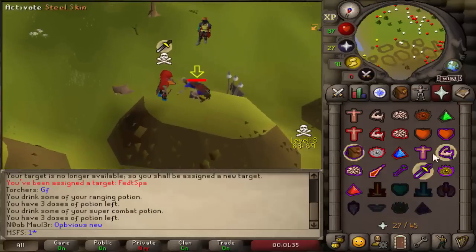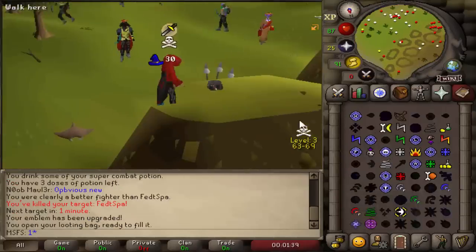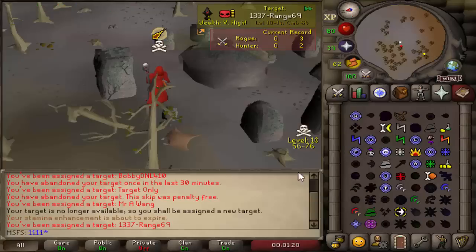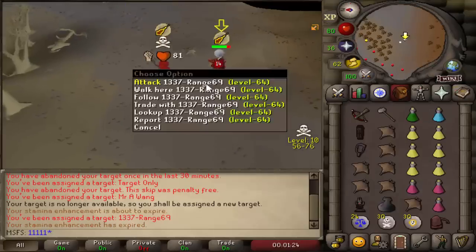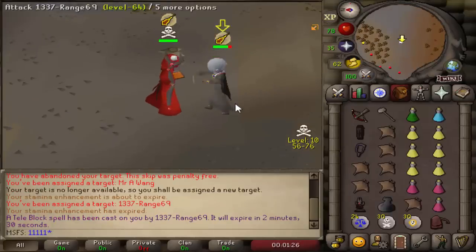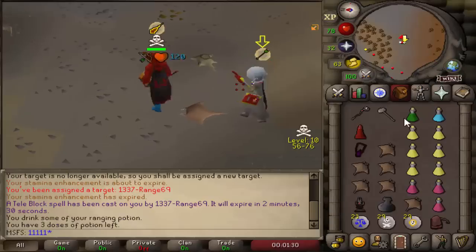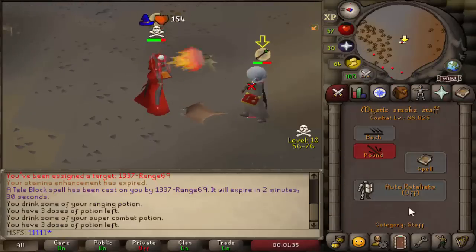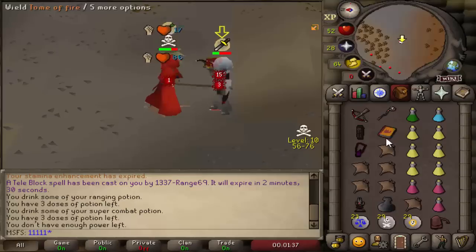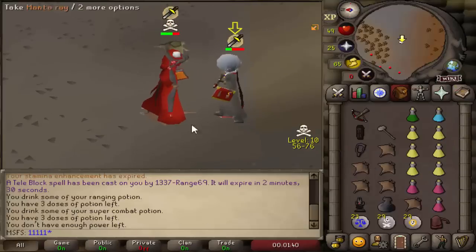Got a tier 2 off of him. Onto a tier 5 now - five more kills for that second tier 10. No emblem off of him unfortunately. We have the same fight again against this 1337 range guy. Going for a fire wave into the GMaul - he's dead already? Nope, because I hit terribly, but I reckon we could still kill him.